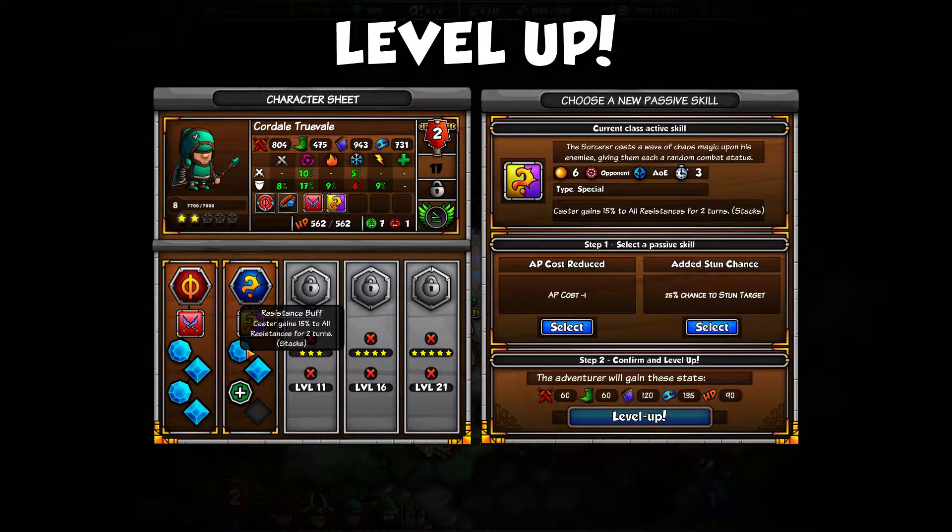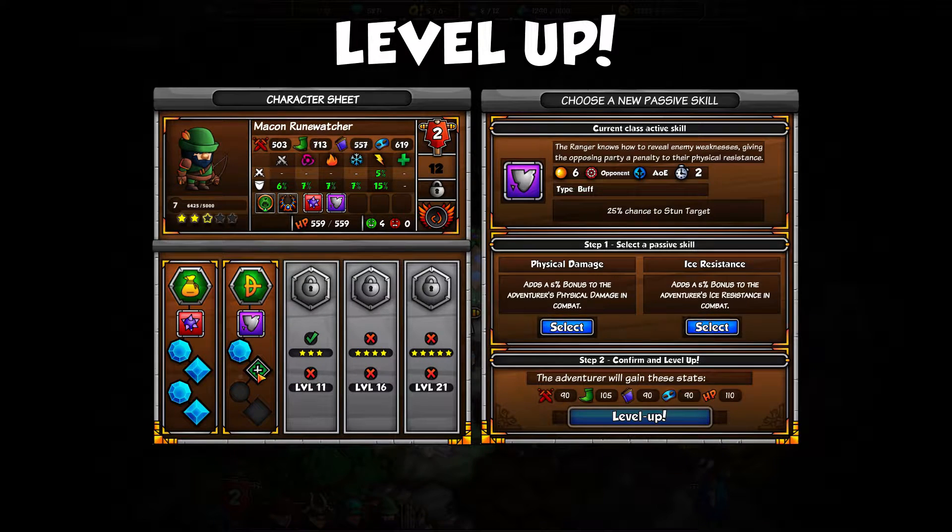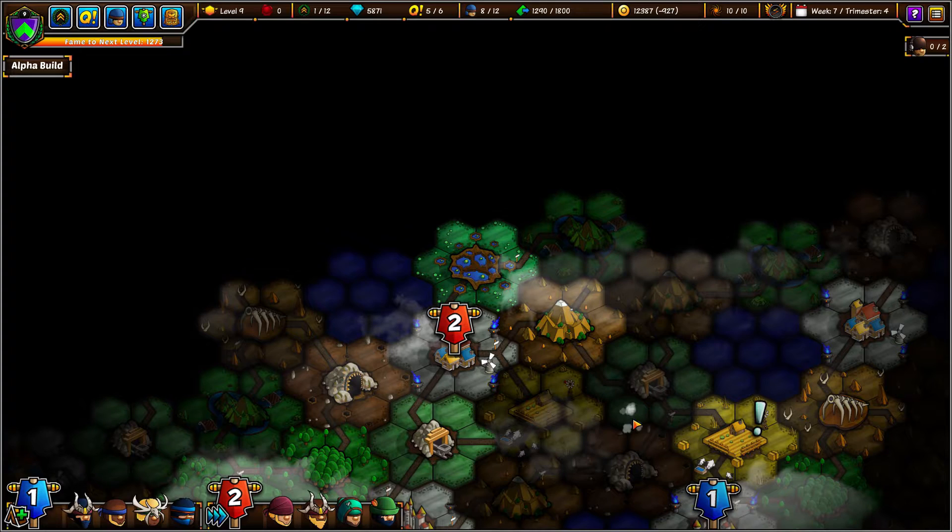Caster gains 50% to all resist for two turns, 25% chance to stun the target — I like that, let's do that. 55% bonus to adventurer's physical damage, 5% bonus to adventurer's ice resistance. He's not going to be doing much physical damage, so a little ice resist is not a bad idea. It's amazing neither one of these parties got wounded recently because they've been taking some serious damage.